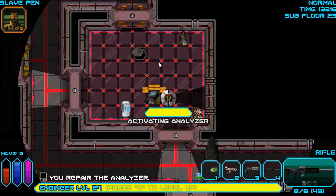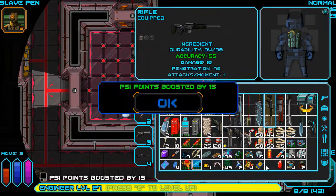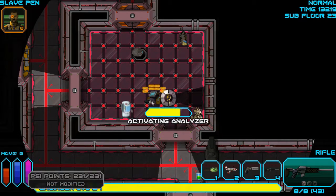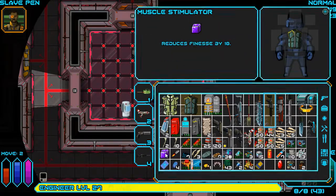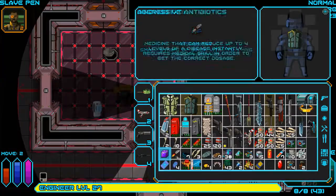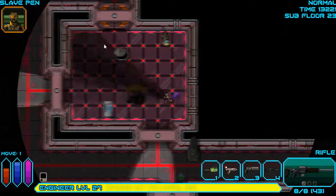So this should identify stuff in my inventory. Psionic enhancer - I think that's the blue one - increases psi by 15. Unfortunately that is not psi skills, it's just max psi total. Muscle stimulator - reduces finesse by 10. That doesn't seem right. Why would a muscle stimulator reduce your finesse? This is the issue - these can be really bad. Don't use those. That's two slots.